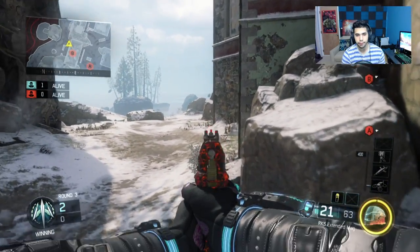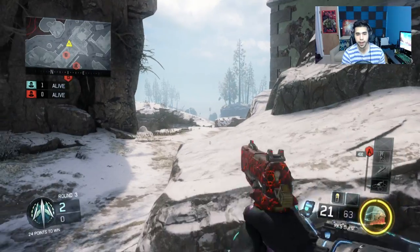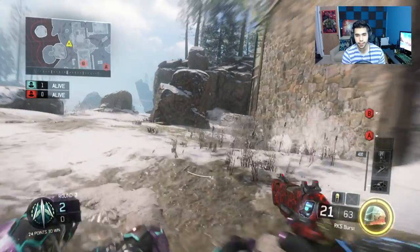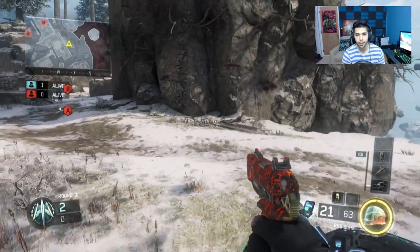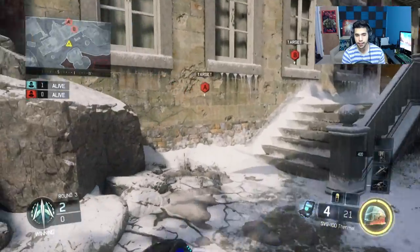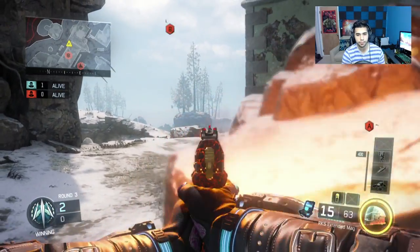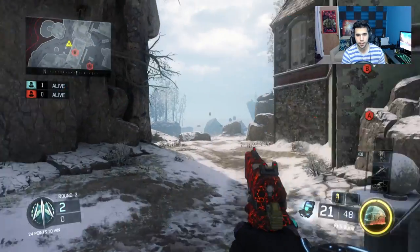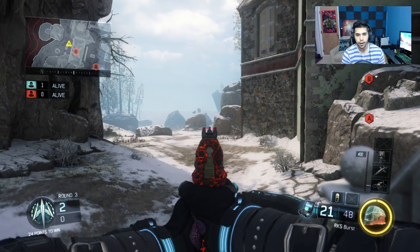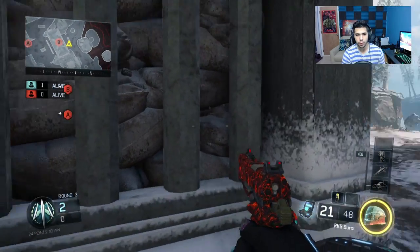Another good spot for playing defense or watching your flank if you pushed up is this spot right here. When coming down the street you really have to turn the corner and look at it - if you're just running through you're going to get killed most of the time. On top of that it's a head glitch right in the middle of the street - the guy comes in and you just take him out. Another random corner you can use to be sneaky and maybe clutch up or watch your flank is right here, but I wouldn't use this corner much unless it's like ten seconds left and you're just hiding.